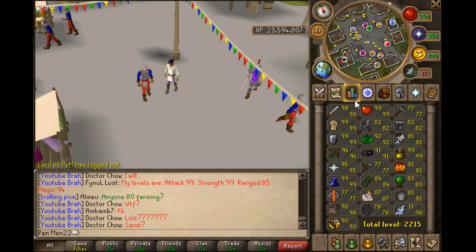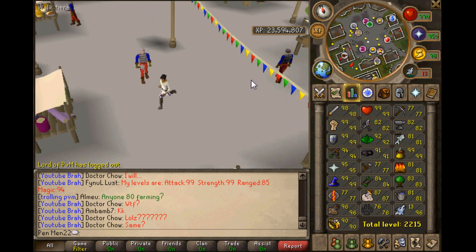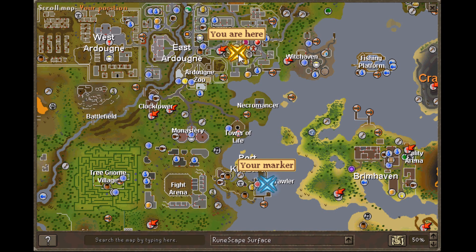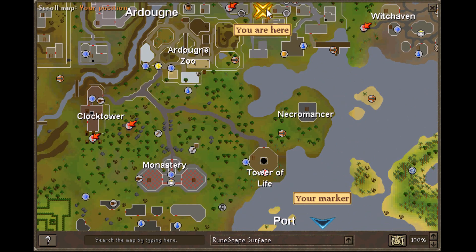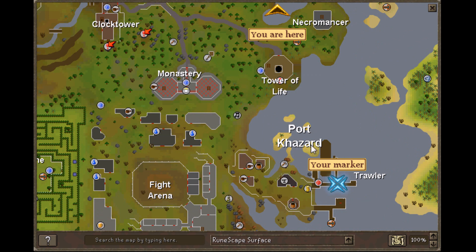What you want to do is teleport to Ardougne and run straight down south. Teleport from the center of Ardougne and come straight down until you reach Port Khazard, and this is where the Fishing Trawler takes place. As you can see, this is called the Trawler.